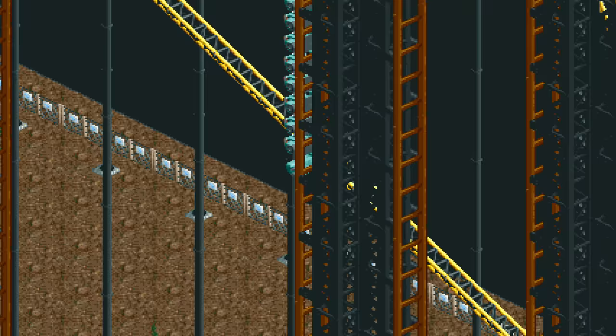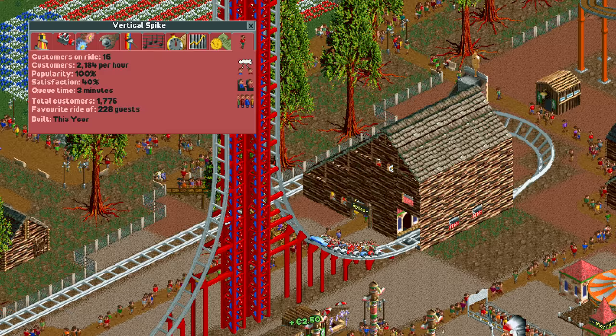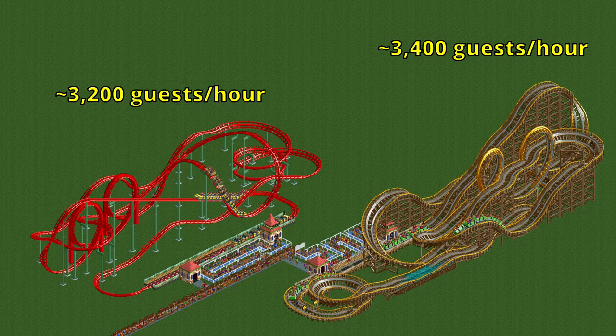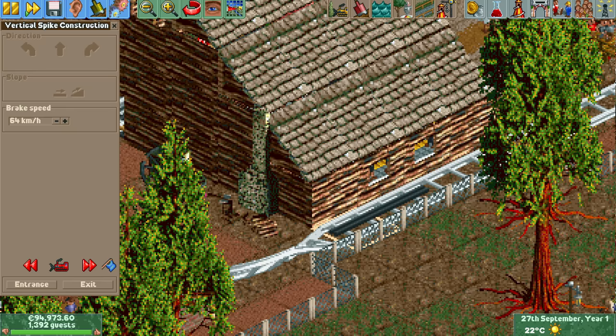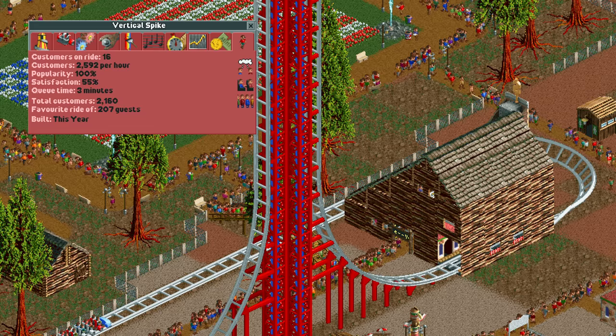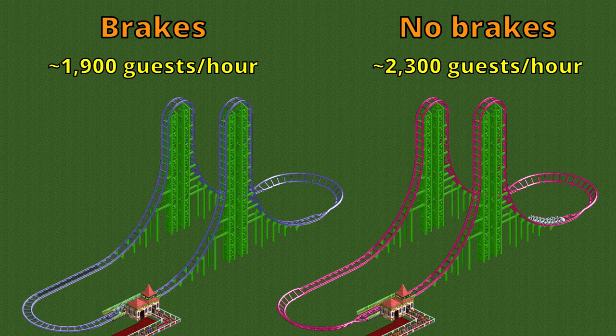This crazy high ticket price is offset a little bit by a lower maximum throughput. Because this coaster type is always launch, you can only have one train, so the longer the ride the lower the throughput. This particular design can handle about 2,200 guests per hour, which is quite a bit less than a standard looping or wooden coaster that has multiple trains. If you remove the brakes the ride time shortens and the maximum throughput increases to about 2,600 guests per hour. One of my tips: never include any brakes on this ride, unless you're going so fast that you need them to avoid excessive lateral g-forces in banked turns.